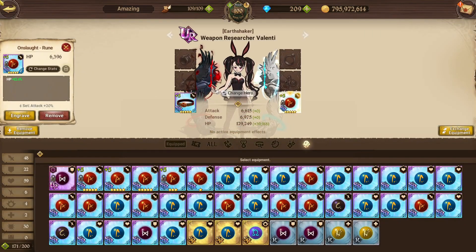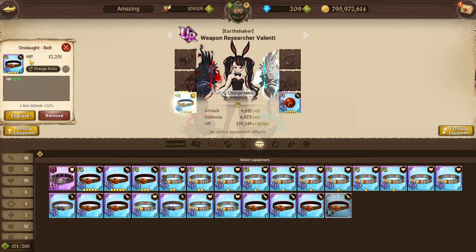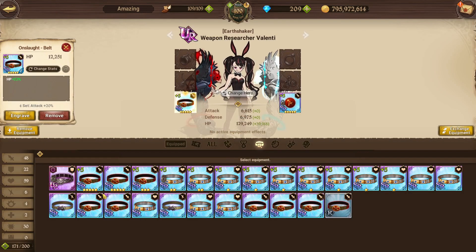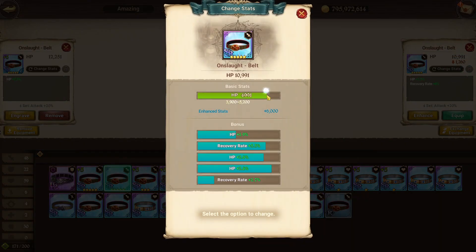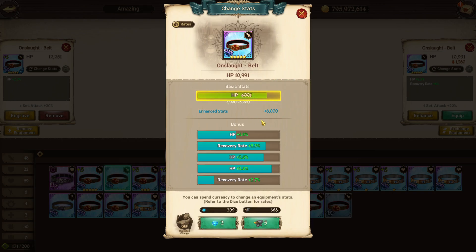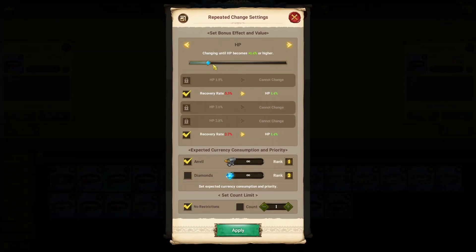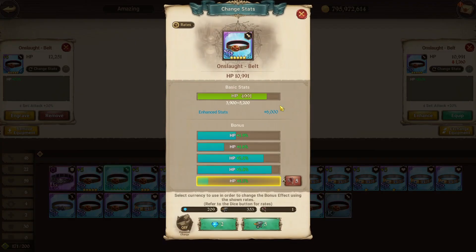Another thing: when rolling the basic stat itself, I'd only go for a higher basic stat if it's around 80–85% or higher — that's a reasonable range to aim for. Other than that, you're always just rolling for minimal HP or whatever basic stat you need. That's the only time I'd use anvils on basic stats.